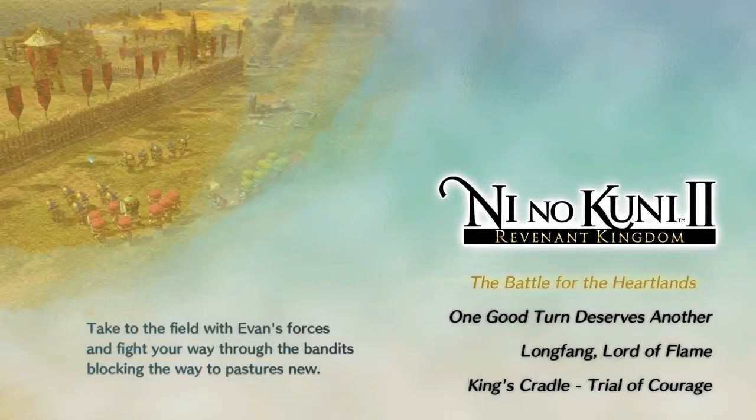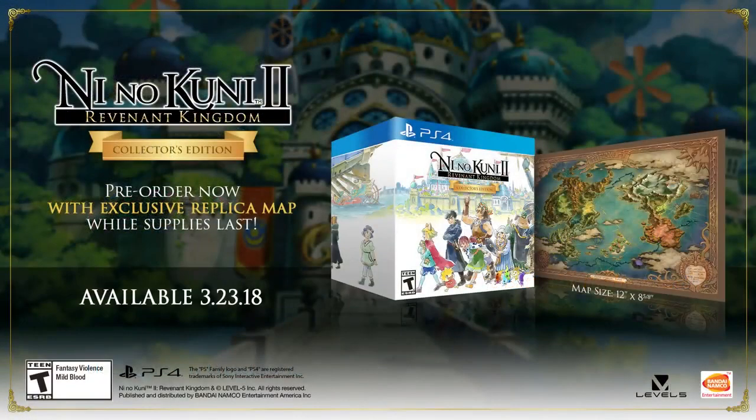That wraps up our two levels for Ni no Kuni 2. Check the link in the description for the collector's edition, which includes that free replica world map. Ni no Kuni 2: Revenant Kingdom is coming out March 23rd, 2018 on PlayStation 4 and PC via Steam. We can't wait for you guys to get your hands on what will definitely be my favorite RPG of 2018. If you enjoyed these videos, let us know in the comments!